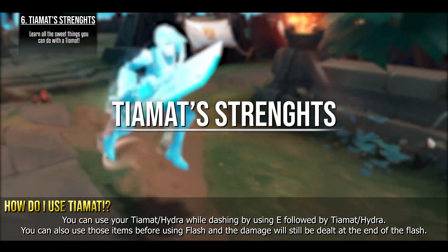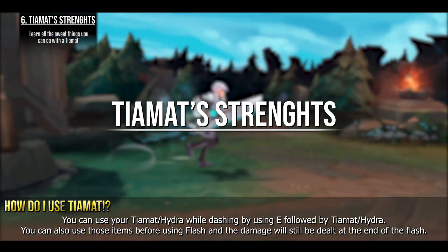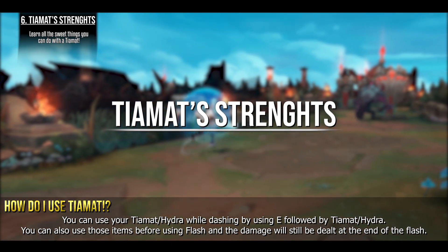You can also use your Tiamat while dashing by pressing E followed by Tiamat. You can use those items before using Flash and the damage will still be dealt at the end of the dash.